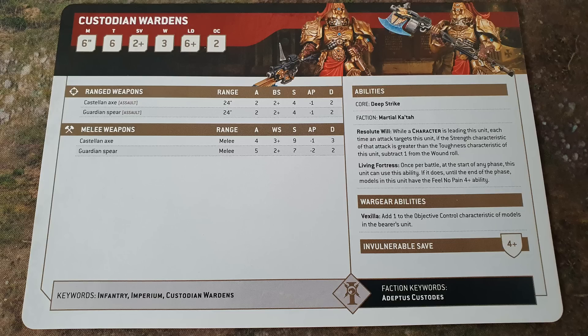You can add a Vexilla to this unit. Resolute Will: while a character is leading this unit, each time an attack targets this unit, if the strength of the attack is greater than their Toughness — so strength 7 or higher — subtract one from the wound roll. And Living Fortress: once per battle at the start of any phase, this unit can use this ability; until the end of that phase they have a 4+ feel no pain. So you can't give them shields for an extra wound, but with a character leading them they automatically subtract one from incoming wound rolls, and you're definitely bringing the Blade Champion — re-rolling Advance, re-rolling Charge, and Advancing and Charging once per battle. They're frightening.